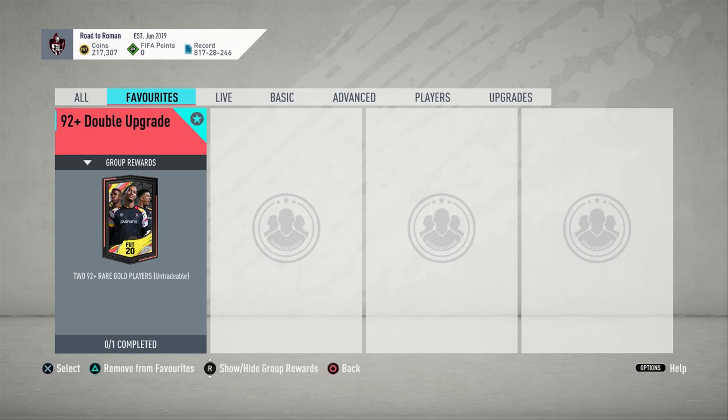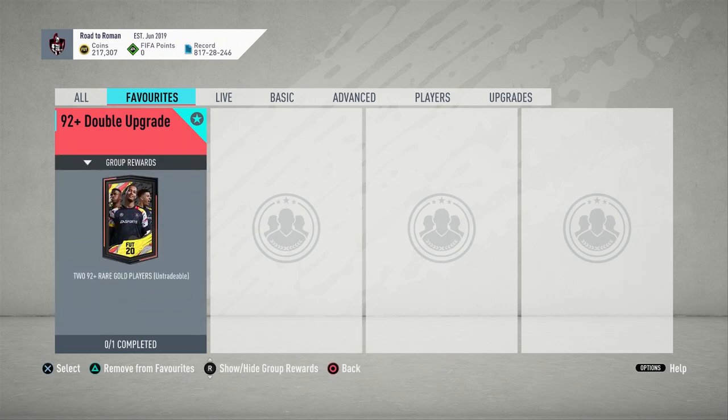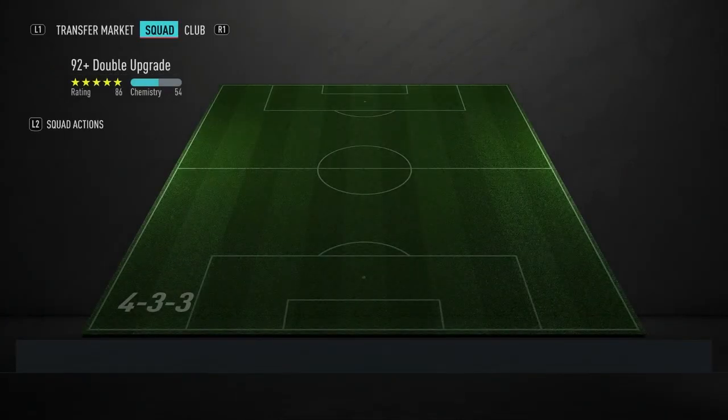Welcome back to another SBC solution — second one for the day. We've got the 92 plus double upgrade back again. It's repeatable now for four days for the rest of this pre-season promo, coming in price-wise at about 120k with no loyalty, so not too expensive for what you could get.